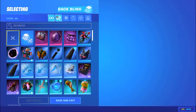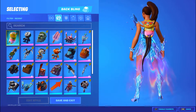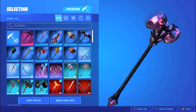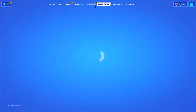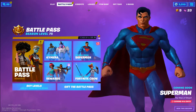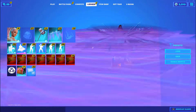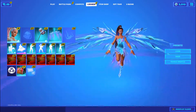For the back bling, 7 out of 10 — it comes with the skin, which is nice, and it's very detailed. For the pickaxe, I'd give it a 6 out of 10 — it's a little extra so I don't really recommend getting it separately. For the glider, I also don't strongly recommend it given the V-Buck cost, but it is pretty cool — it has a conch shell element that's quite unique.